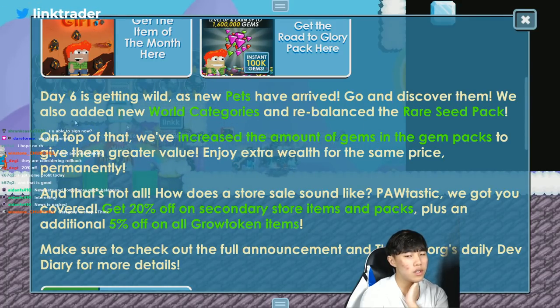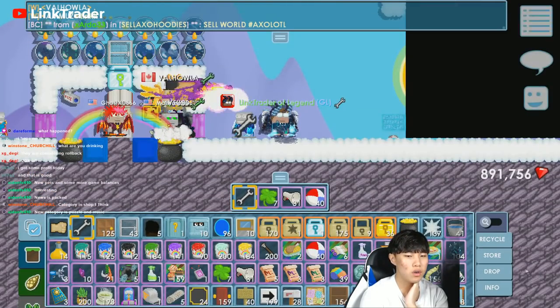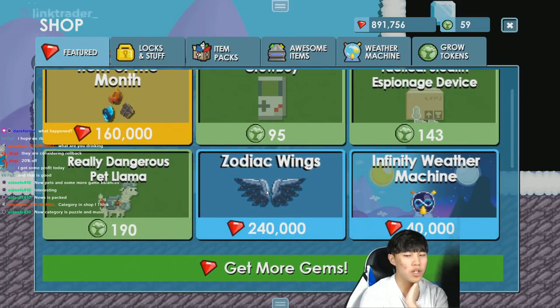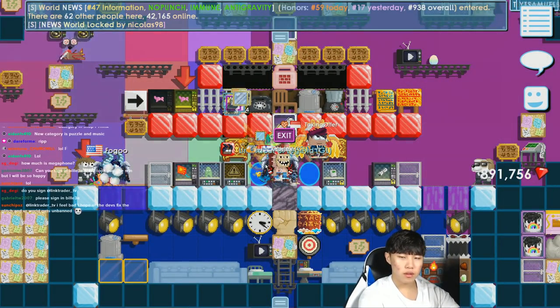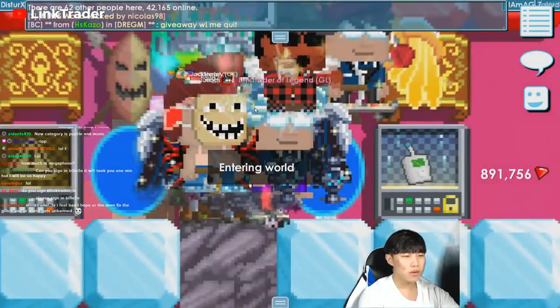All items are getting a discount in the store — like maybe a 20% discount. Almost everyone bought the Judea wings yesterday for 300,000 gems, and people are going to be mad because they're now selling for 240,000 gems. That's a 60,000 gem difference. Also, new pets have arrived — more undiscovered ones — and they added new world categories and rebalanced the Real Shoes Pack, and increased the amount of gems in the gem packs.